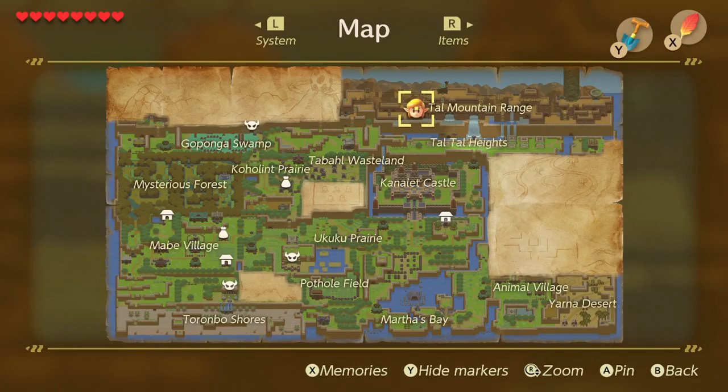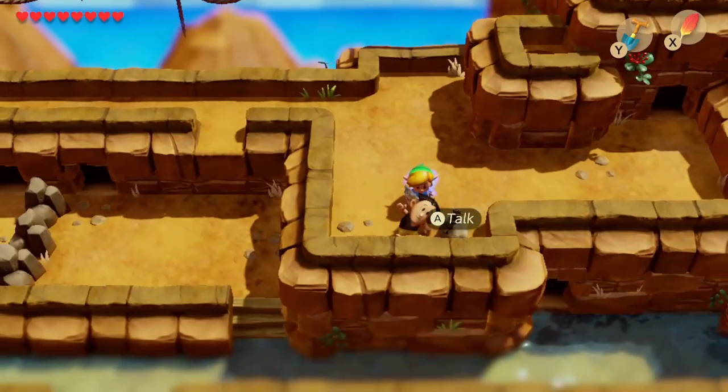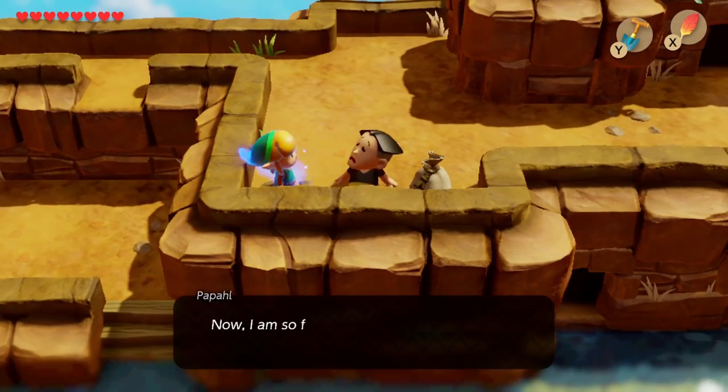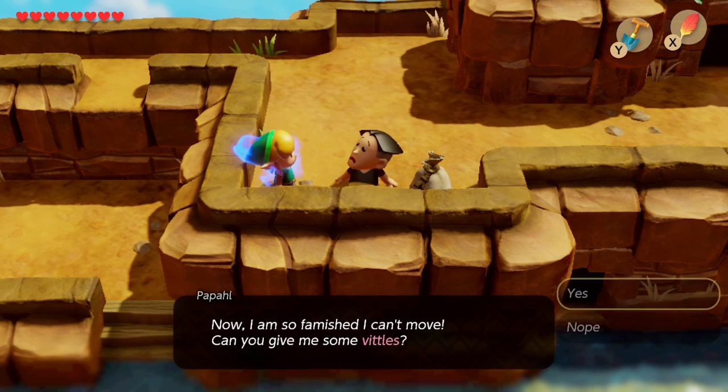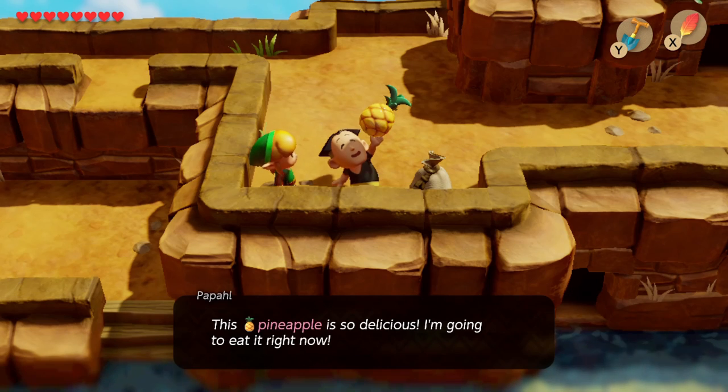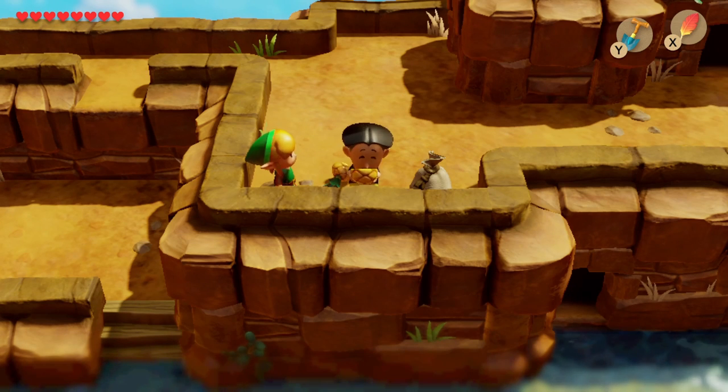The next trade is quite a distance away, up in the mountain range. We're going to find the father Papaw up here — he's stuck and he's hungry — so we give him the pineapple and he's going to trade us the hibiscus.